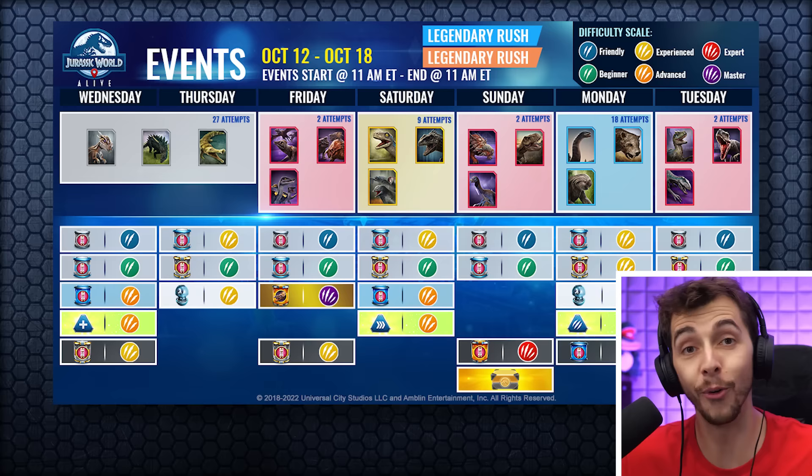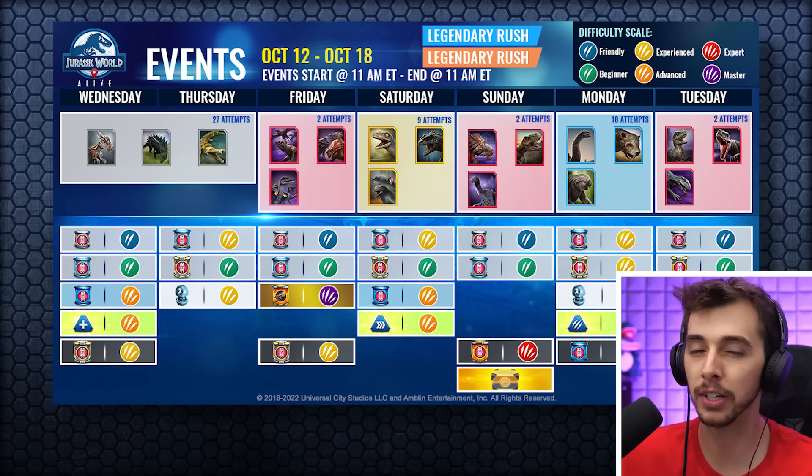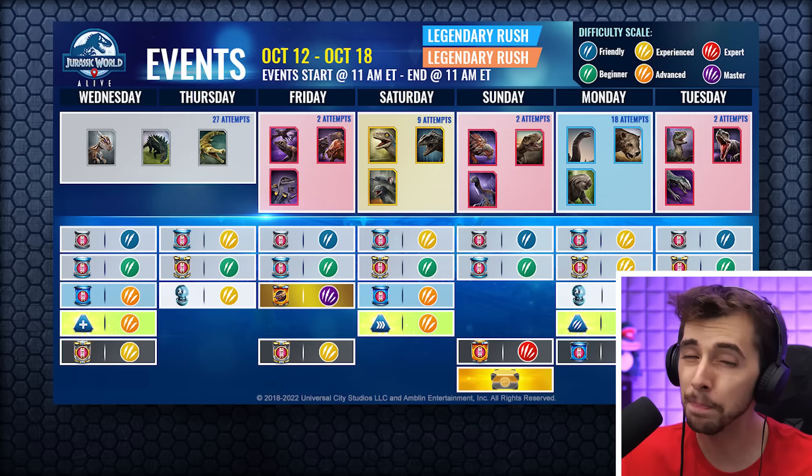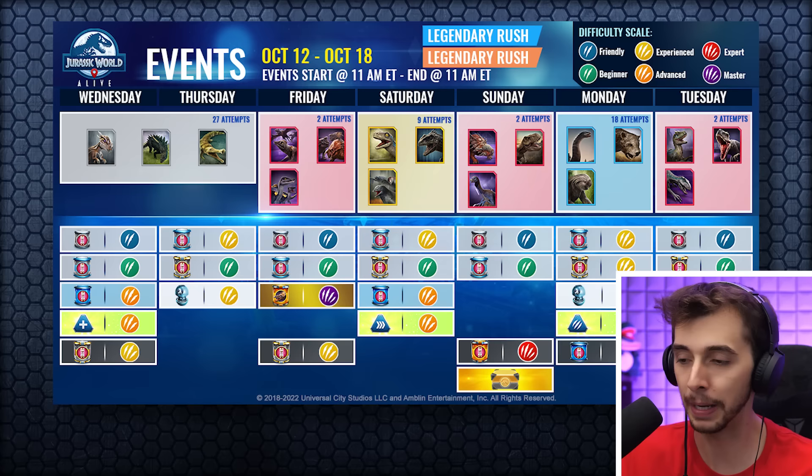Beta is just going to be good DNA to get for Compsoraptor, and if you get a Compsoraptor, that is great. If you dart Beta, let's say you get a minimum of 200 per attempt — so 200 times 9 is like 1,800 DNA. And the cost, I think, is 200. So it's like 9 attempts if you got 200 minimum. That's not so bad, but it doesn't end there either.